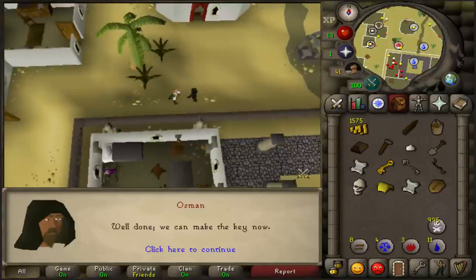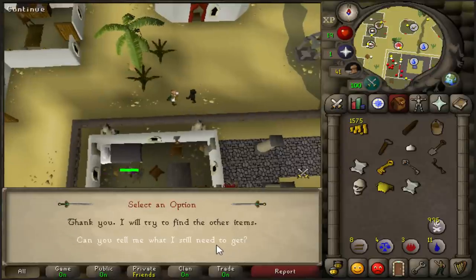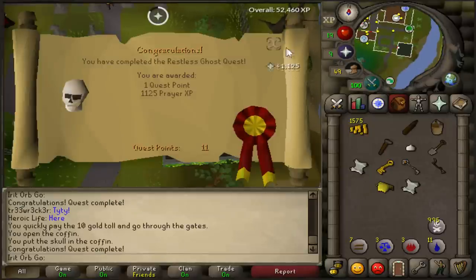Head back to Al-Kharid and speak to Osman — he will take your key print — then go back to Lumbridge. Use your skull on the coffin to finish the Restless Ghost.